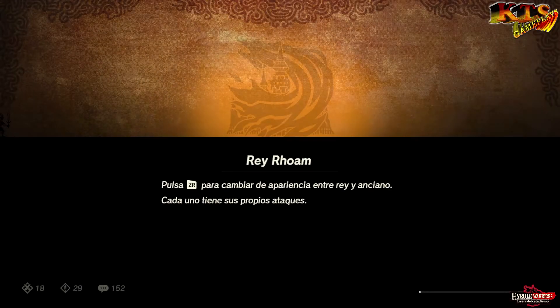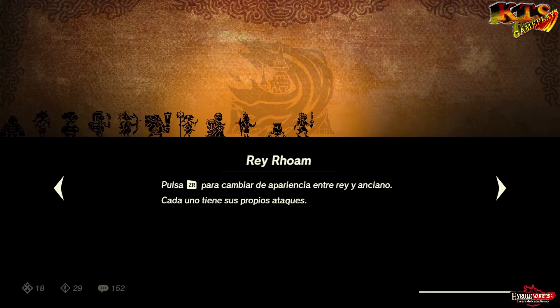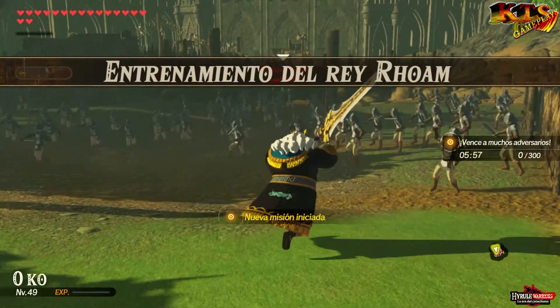¿Qué queréis que os diga? Me está flipando este juego. De verdad, es un juego que han sabido llevar desde el principio hasta el fin. Este va a ser el reto número 30, y lo más importante: 152 peticiones que llevamos completadas — una auténtica burrada. Pero aún queda mucho por hacer en este Hyrule Warriors. Hoy se viene gameplay con el Rey Roam para probarlo antes del siguiente nivel del capítulo 7, que seguro que nos va a dejar loquísimos. ¡Agarrad fuerte la silla!